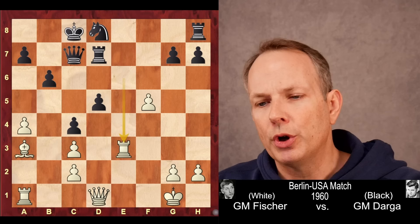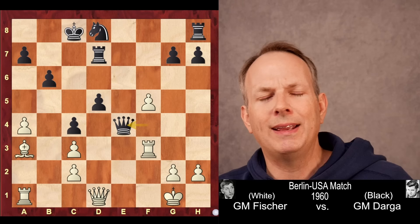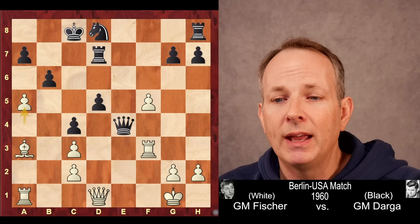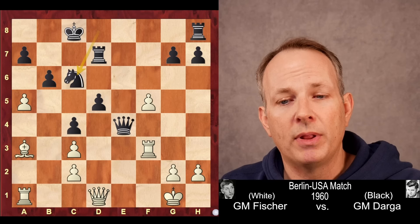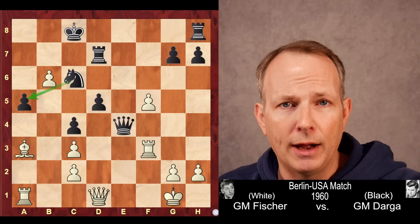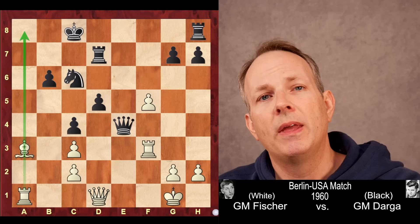But Fischer instead retreats the rook. Queen to f4 hits the rook and the pawn at f5, so rook f3 covers the rook as well as the pawn. Queen to e4. And now Fischer begins to eye black's king on c8 — how is he going to get at that king? He plays a5, attempting to open lines. This is a critical moment for black. He should have played b5, trying to keep the a and b files as closed as possible. But instead, he plays knight to c6. Fischer takes on b6.